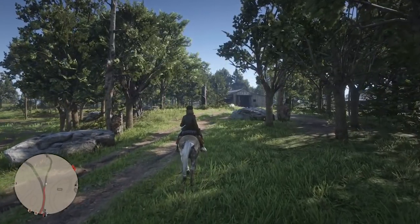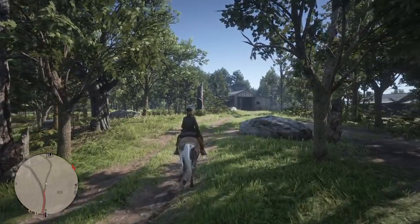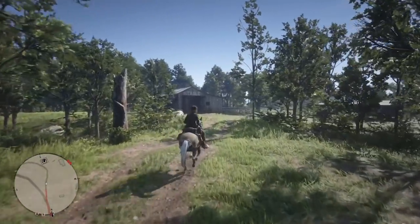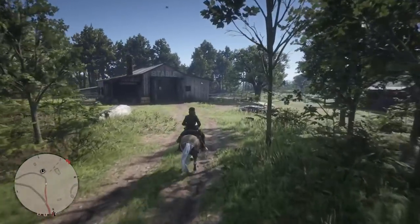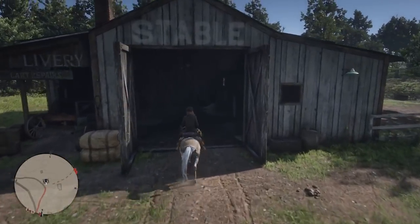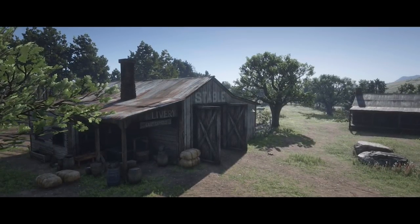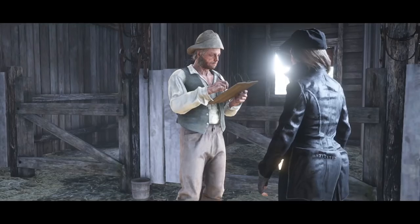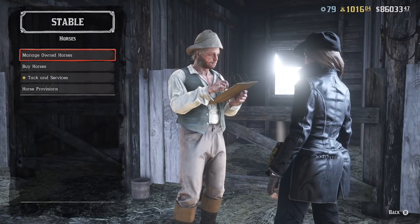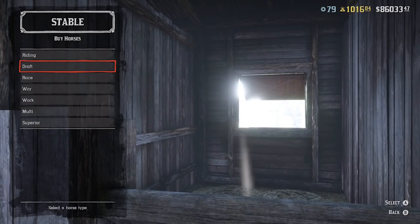So I want to purchase the Criollo version of the horse. Honestly, it looks like it's the same stats for the most part as the Missouri Foxtrotter. So what we're going to do is actually go ahead and take a look at it. I'm also going to go ahead and purchase it today, so I do need to buy myself another stables slot just at the stables.